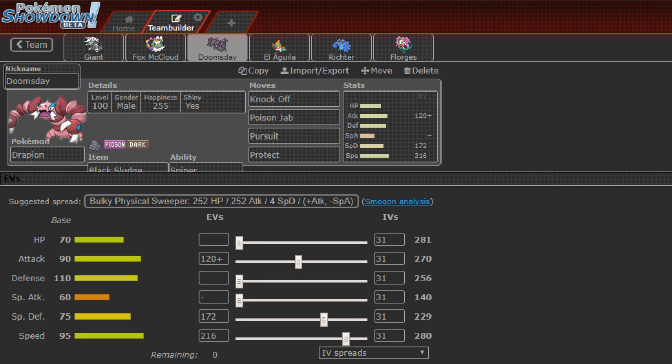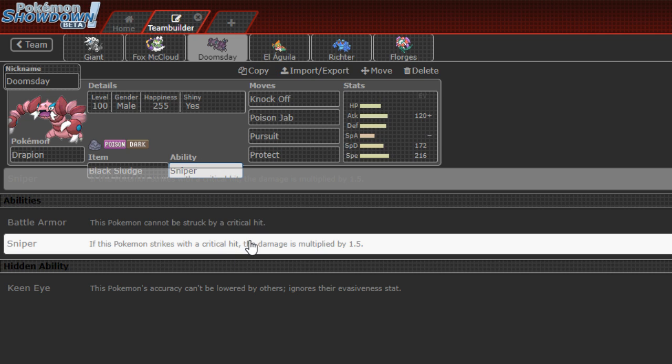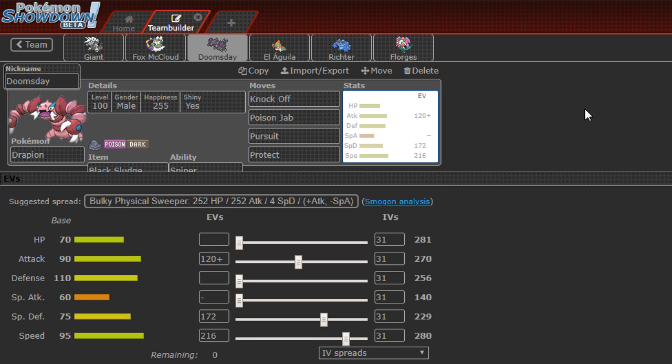Then we're bringing Doomsday — I'm bringing it Shiny this week just because I feel like it — holding Black Sludge to recover HP, with the Sniper ability to boost critical hits by 1.5x, which is really nice. Running Knockoff, Poison Jab, Pursuit, and Protect.